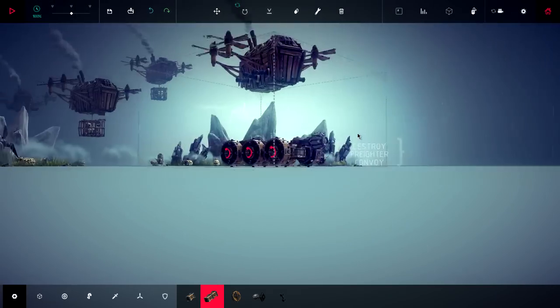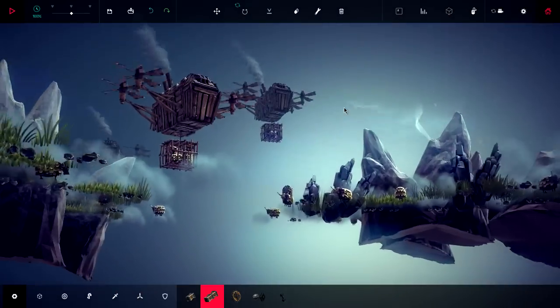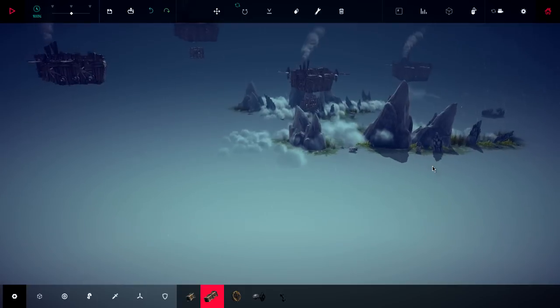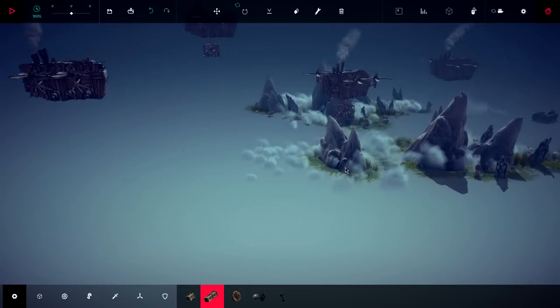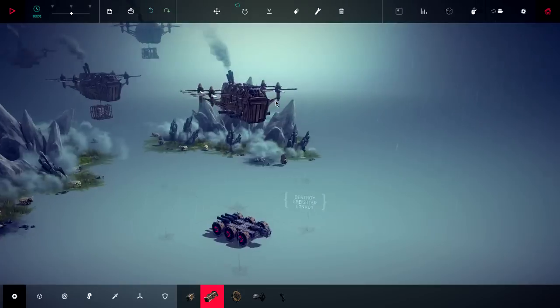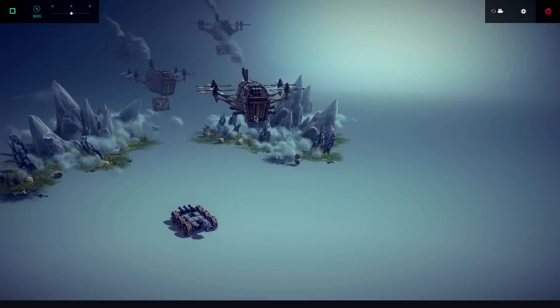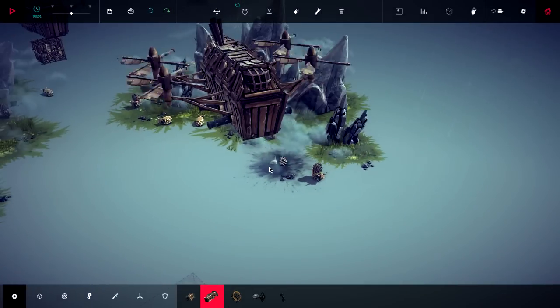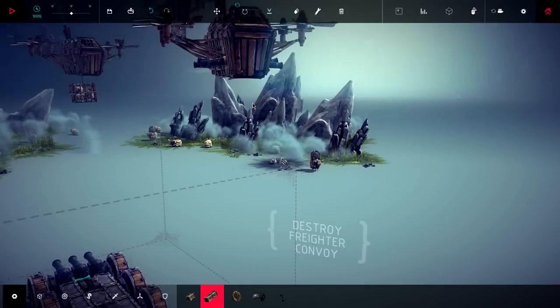So this one's pretty crazy. We've got to destroy... Let me get a camera angle, maybe. Goodness gracious, the camera. This game is so bad. We have to destroy the fighter convoy, which basically is telling me that we need lots of bombs. Does he have cannons out the side? Those look like cannons. Why can't I build a ship that looks like that? Dang it!